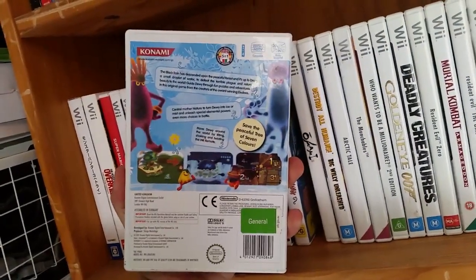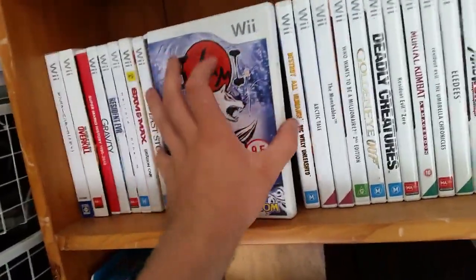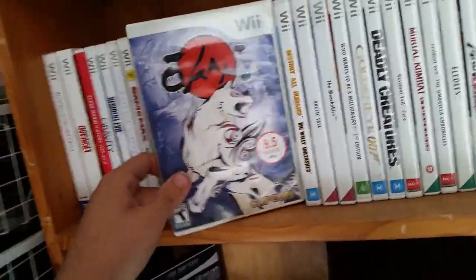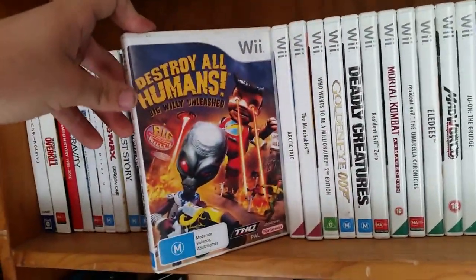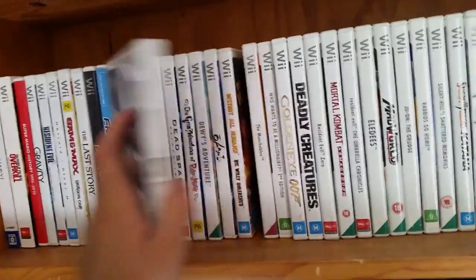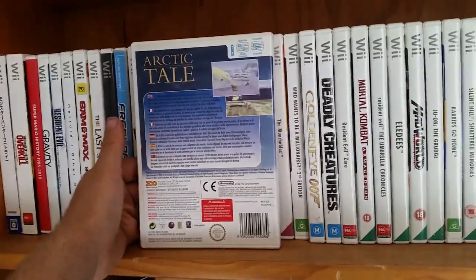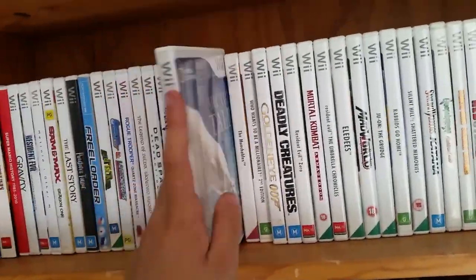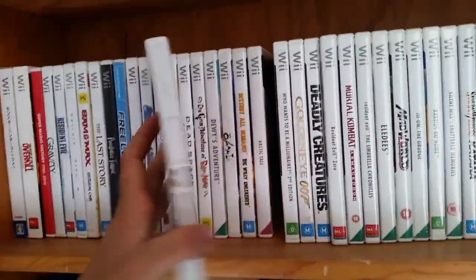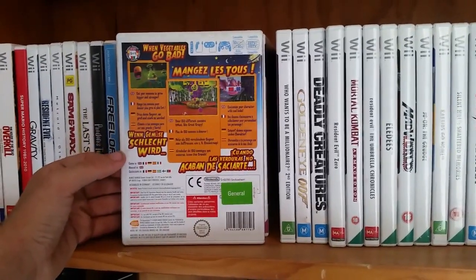Dewey's Adventure — you control a bubble of water and go around levels trying not to pop. It's okay, very calm. Okami is the missus's favorite game ever, really really good — basically just a Legend of Zelda with a wolf. Destroy All Humans: Big Willy Unleashed — nothing to say about that one. Arctic Tale is a fun game, great for kids getting into nature and documentaries — you play as a polar bear and a seal. The Munchables is another really underrated game — you play as a creature going around eating things, a platformer/beat-em-up hybrid.